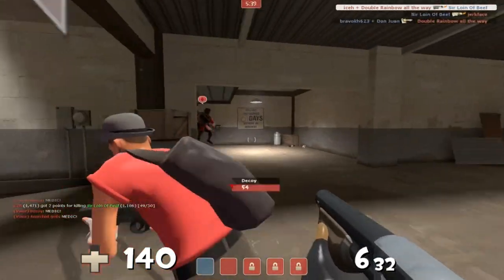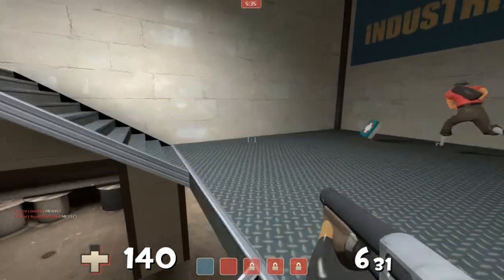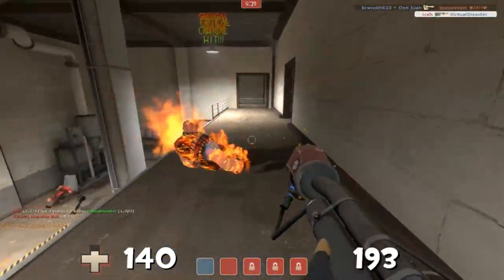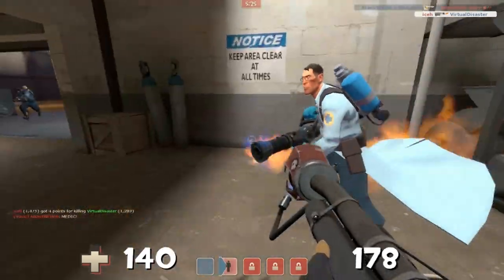Usually, if the defense likes to turtle, it'll take about two medics, or one medic and one really good demo man. Unfortunately, I'm not playing demo man right now, so I'm going to get a nice flank on this heavy, and as you can see, he goes down extremely fast. This is a good situation for me too.